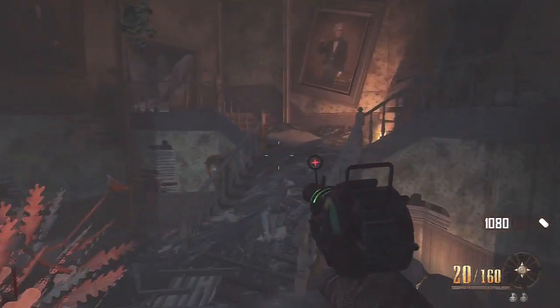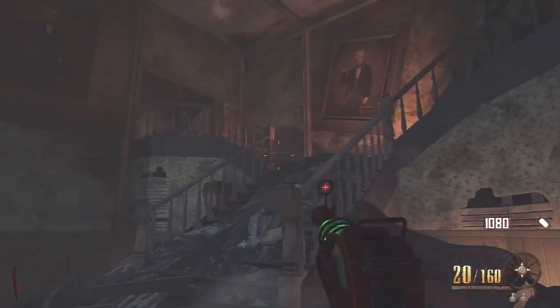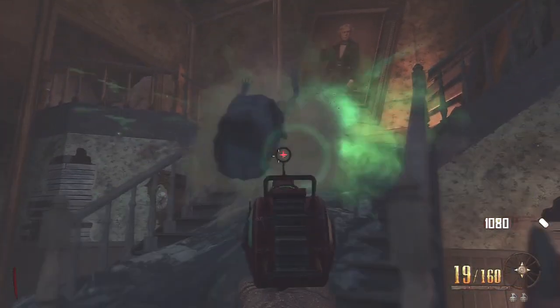So when you go through the door, you just want to drop down and the first ghost, the mistress, will come up on the top of the stairs. You want to stay at the bottom and shoot it.